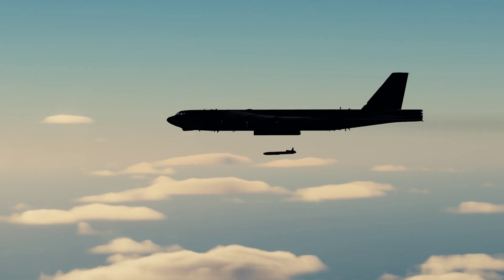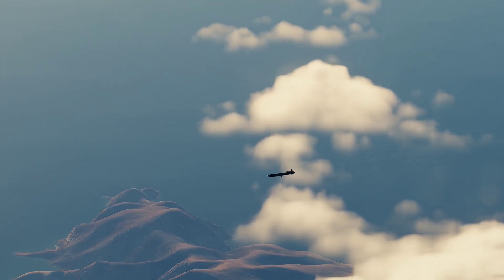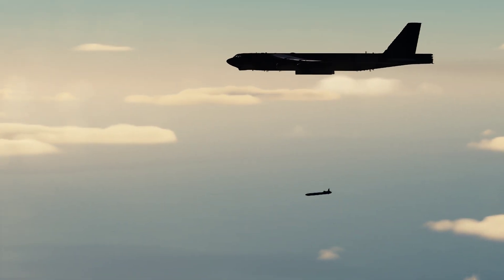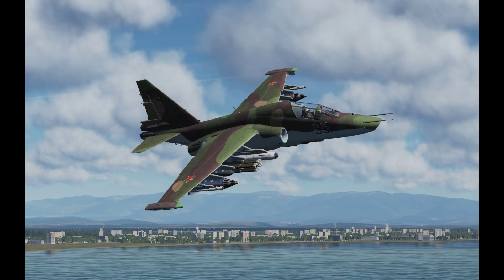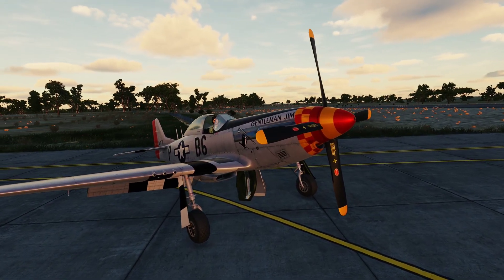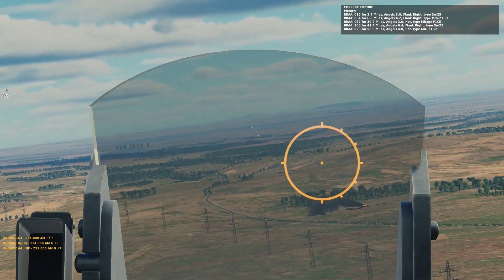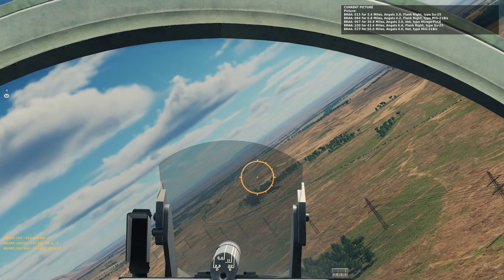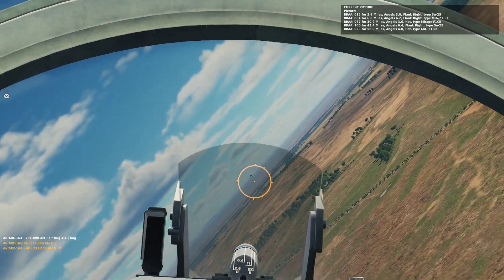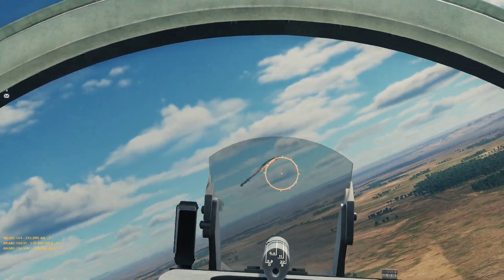DCS is a quote-unquote free game, because you can download it for free and you get two aircraft that you can fly with it — that being the SU-25 and the training version of the P-51 Mustang. It needs to be added that the SU-25 is a so-called low-fidelity aircraft, meaning it does not have a clickable cockpit. But on the plus side, it is very simple and not that much of a struggle to get going.